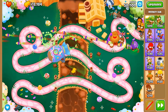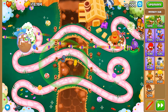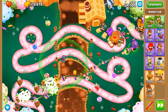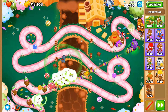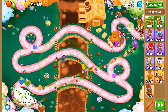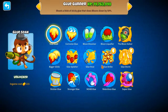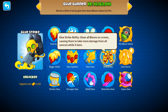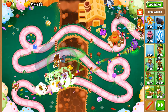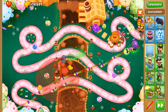Even with Overclock it feels like our rate of fire has barely increased. We're struggling with these rounds — it's not the MOABs that are the biggest problem, it's fortified ceramics at the moment. I need some way to slow down the balloons or deal more damage to them. With the middle path Glue Gunner we can do both, which we will get at some point. I'm thinking of putting down a Glue Gunner to slow down those MOABs.